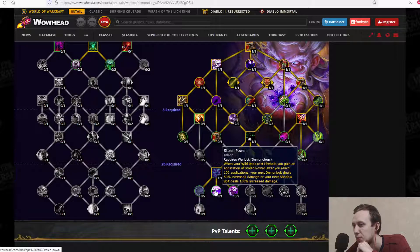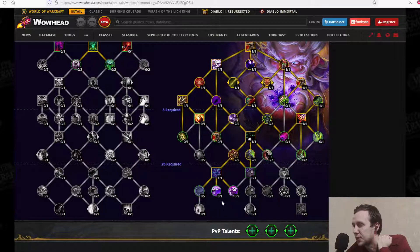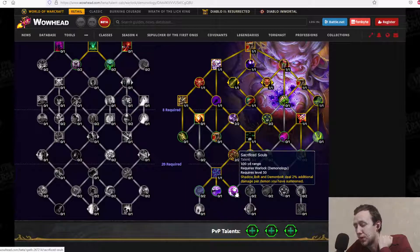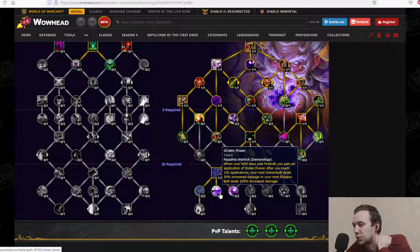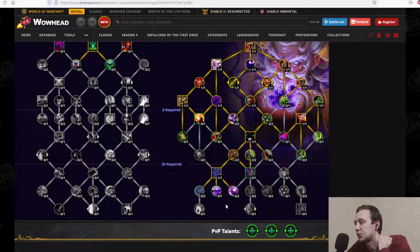Stolen Power: when your wild imps cast Firebolt you gain a stack; at 100 stacks, your next Demon Bolt deals 50% increased damage, or your next Shadow Bolt deals 100% damage — single-target oriented. Sacrifice Souls: Shadow Bolt and Demon Bolt deal 2% additional damage per demon you have summoned. This part of the tree is clearly about summoning lots of demons and then bursting your opponent down.